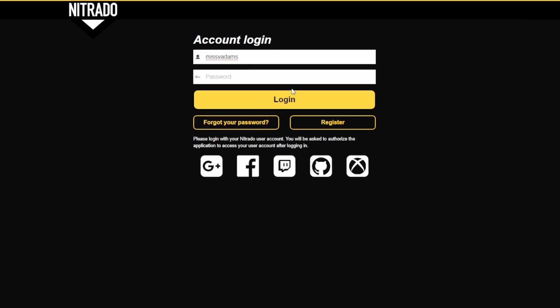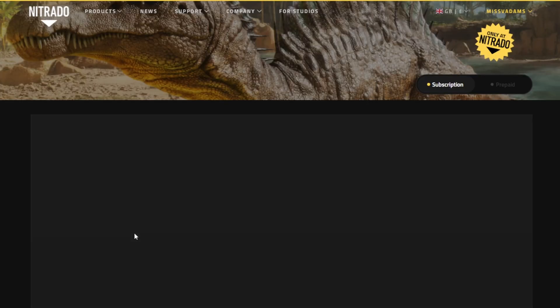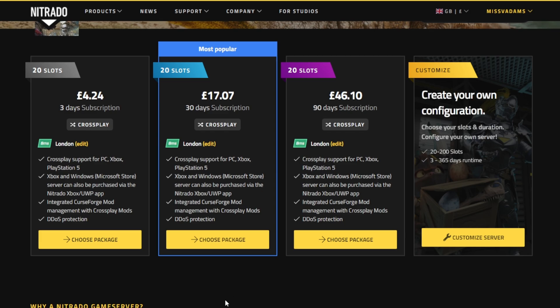Once you are done, we can navigate back to the main page and click 'Rent Your Game Server Now', which will give us a whole host of options for servers. The standard is the 20-slot server for 30 days, rolling subscription at £17.07. But you can have a few other options — you can even go as low as three days, perhaps you just want to try out Ark for the first time, or maybe you're holding a weekend-only event — for as little as £4.24.